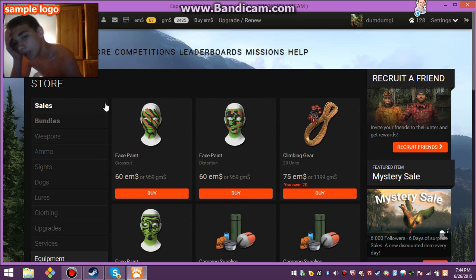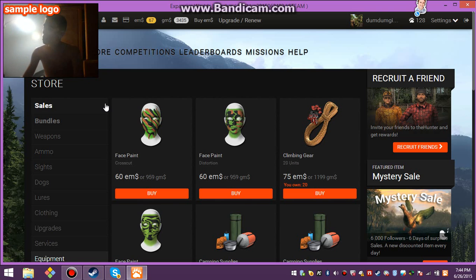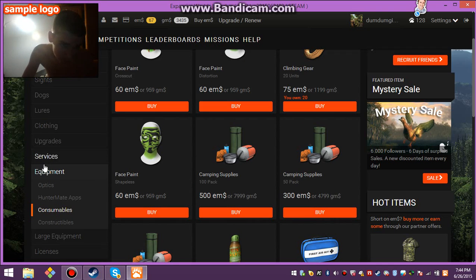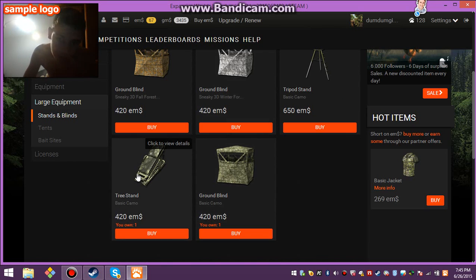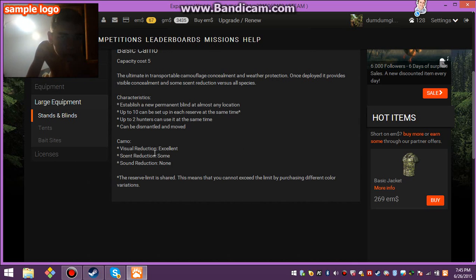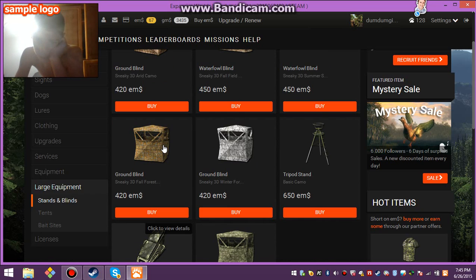I'm gonna talk about a little setup. So if you go to tower 7, you'll have the tower stand. Take it 30 yards out from it — you'll also need a rangefinder. You'll need to go 30 yards out from tower 7, place it there, then at the closest tree put your tree stand up if you have one, which isn't that bad of a deal. Tree stand up in the tree. Then if you want, you can put a ground blind or a tripod stand. So here's what I'll use.